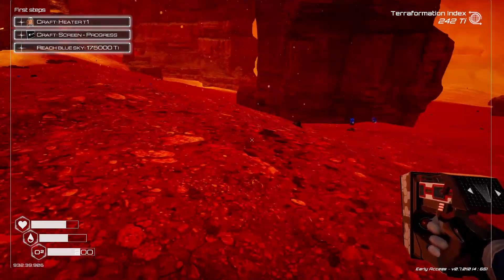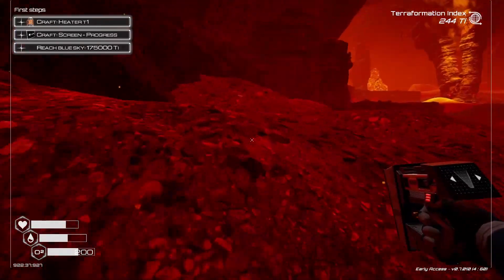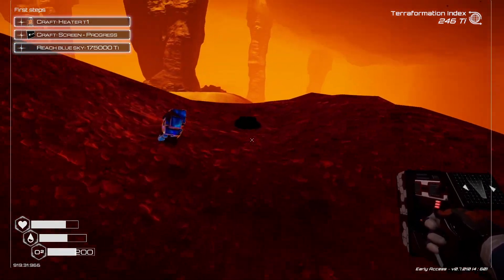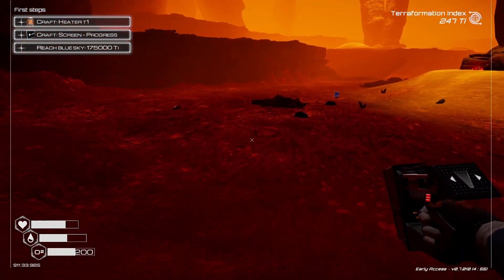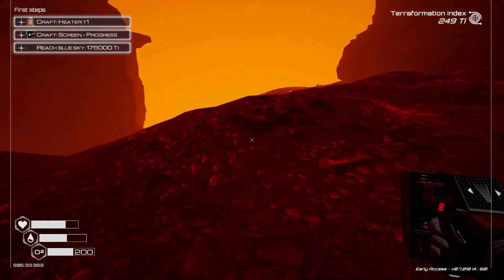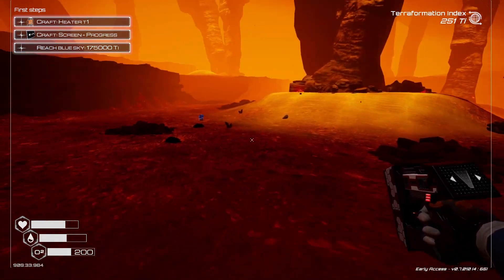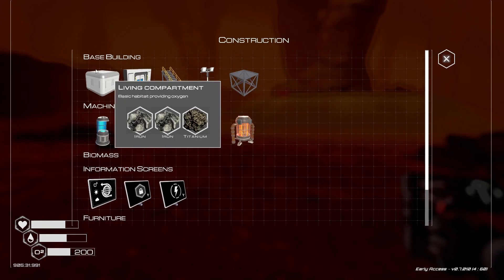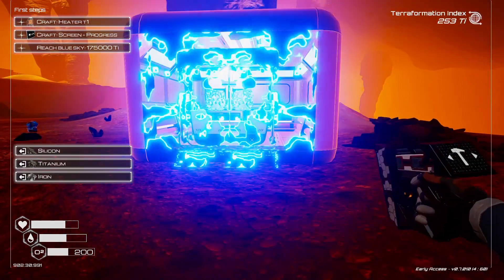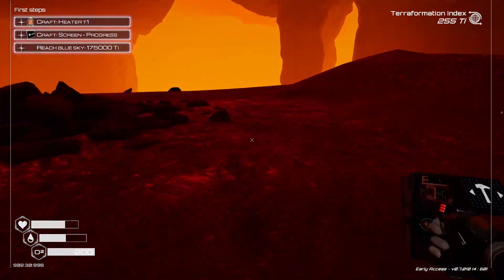This is what we call the iridium cave. I'm looking for iron because I want to build a structure here. Let's go up into the entrance — we'll just slap a habitat down and a door. Now we have the ability to get oxygen in this area and we also have a jump point here.